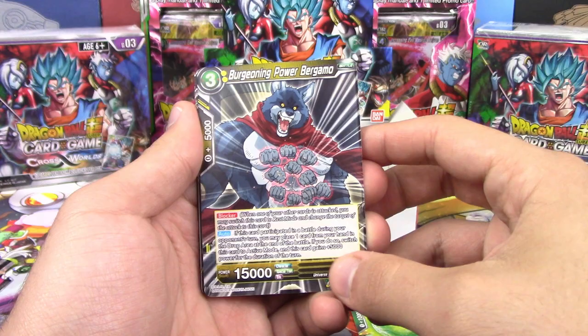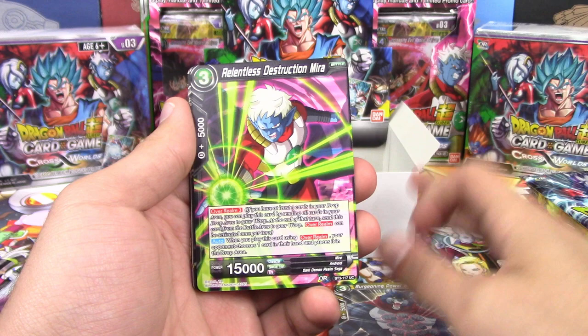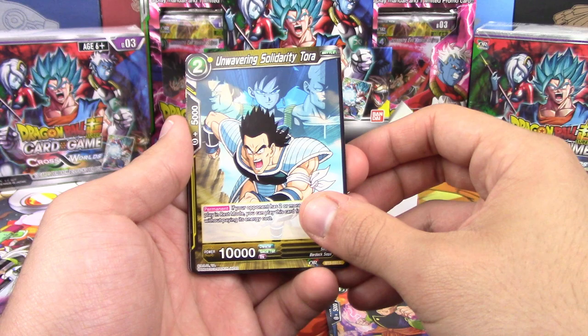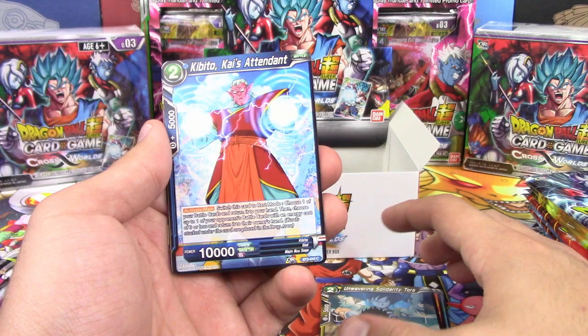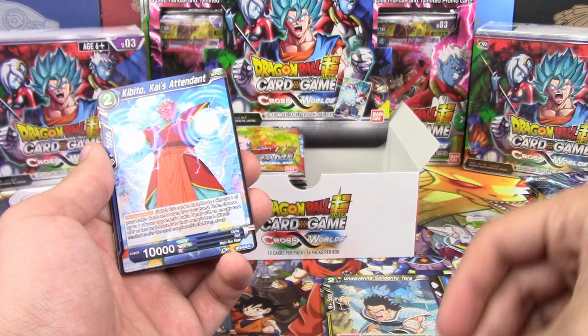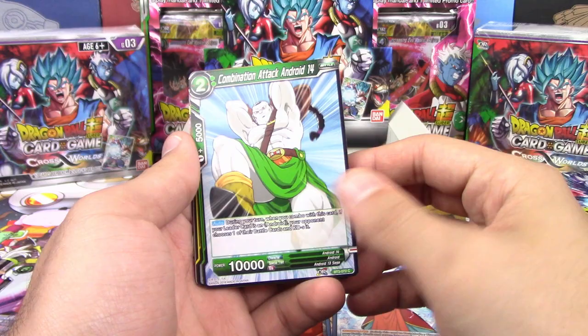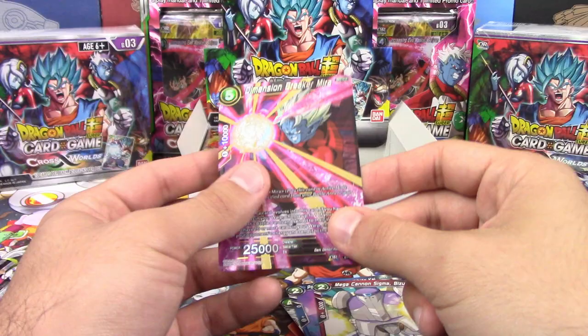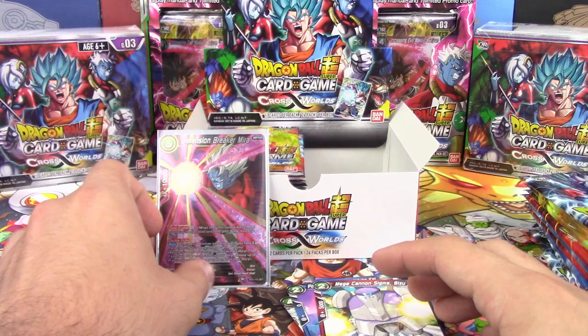Next up: Unfeeling Destroyer Android 14. Burgeoning Power Bergamo. Relentless Destruction Mira. Majin Defier South Supreme Kai. Unwavering Celerity Tora — Solidarity. Kibito Kai's Attendant. Combination Attack Android 14. Youthful Bulma. To Save a Hopeful Future. Powers Combined Kibito Kai. Mega Cannon Sigma Beezu. And Dimension Breaker Mirror — our first super! Hopefully the first of many.